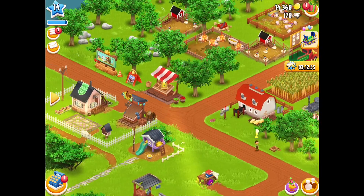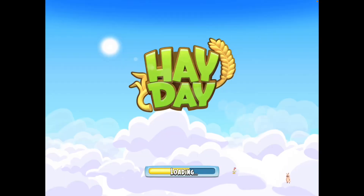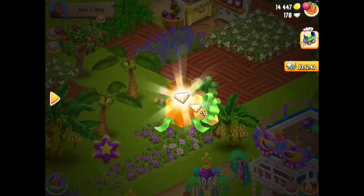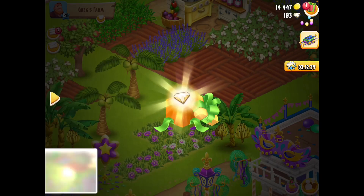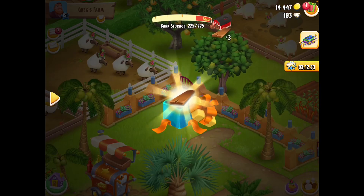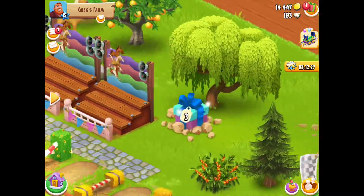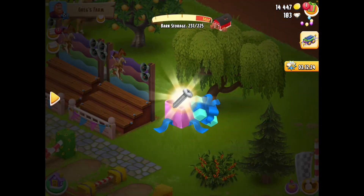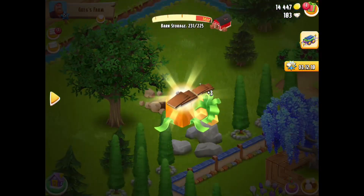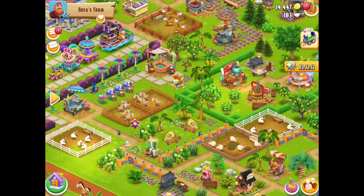I am now over on the teeny tiny farm which is only level 14, and I'm going to go ahead and collect my gifts over here as well, because these ones will be different. The five diamonds is the same. Number two is the wooden panels — barn expansion. Number three is screws — silo expansion. Number four is wooden panels.